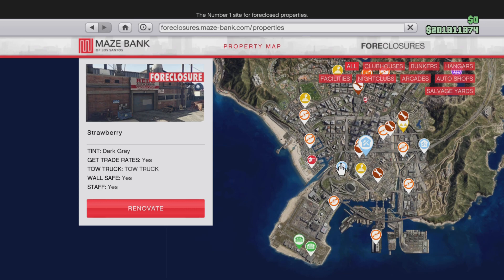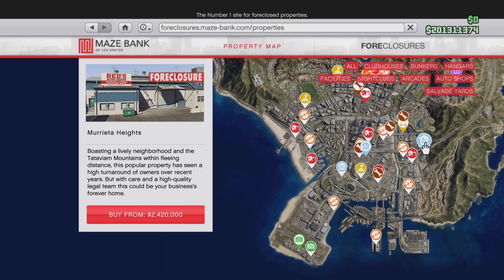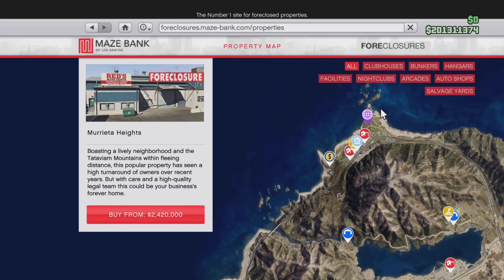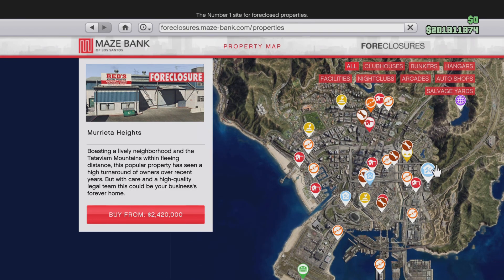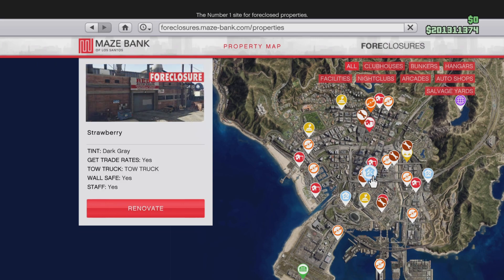The Strawberry one is the best one y'all could get, even though it's the most expensive. But if y'all don't want the most expensive one and you're on a budget, always go for the one inside the city that's the cheapest — the two million point four. Do not get the ones outside of the city; those are the worst locations. Get the two million point four, it's not that bad. I have the Strawberry one, which is in the middle of the city.